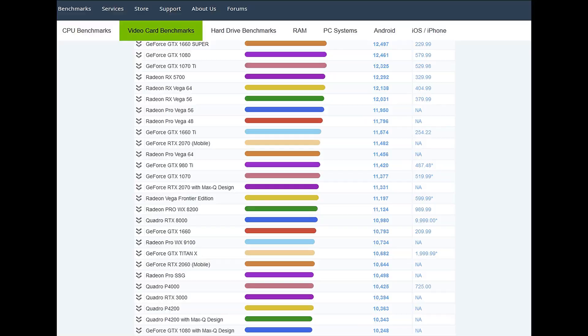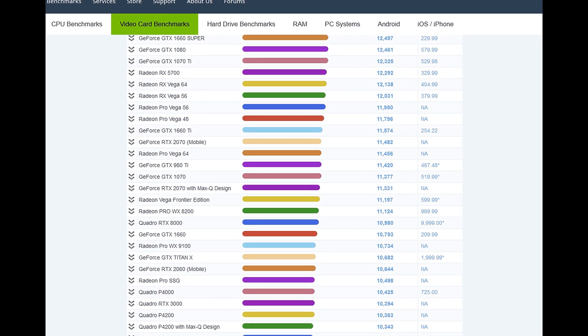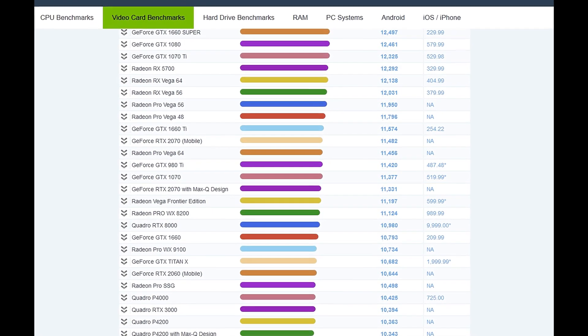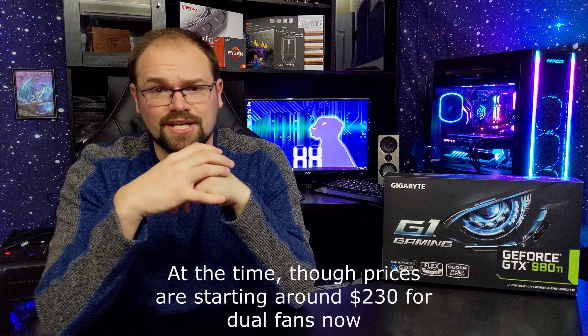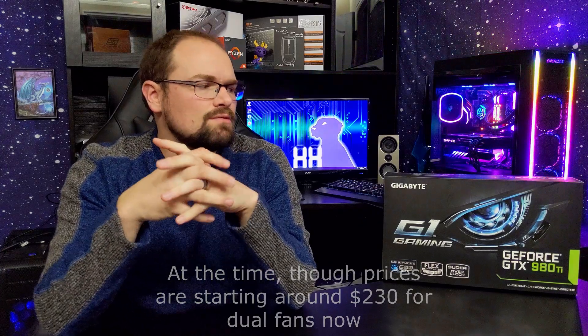So I started looking into options. The problem is I was thinking of getting something around the $250 range, but that's just like an RX 580, which is only slightly better than an R9 290X. And without Crossfire, you're not going to get much. So I was looking at numbers and thinking to get a sizable boost, I would need to be around the 1660 to 1660 Ti level of performance, but those cards are closer to $300 and up.